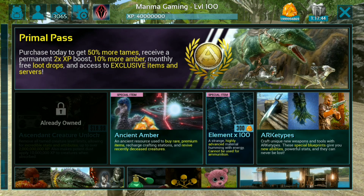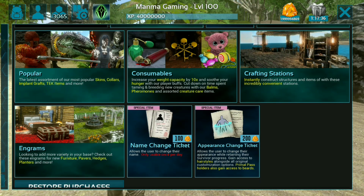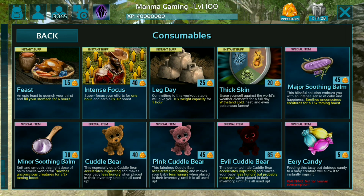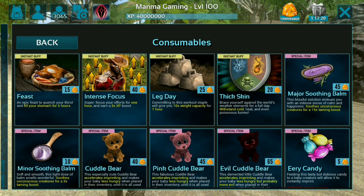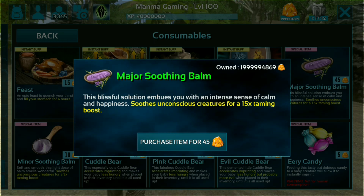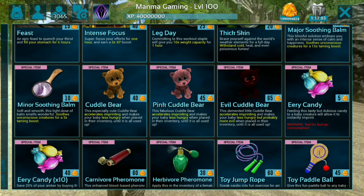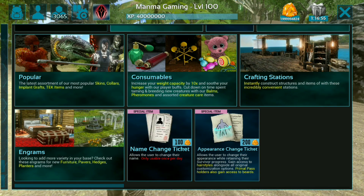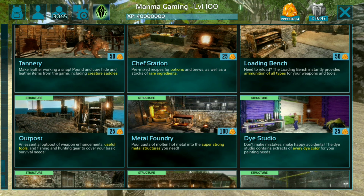With embers you can buy anything from the store. If you want to buy some consumables, you can just use your ember. For example, if I want to buy this major soothing balm, just tap on it and purchase the item for 45 ember. You can purchase everything here from embers.